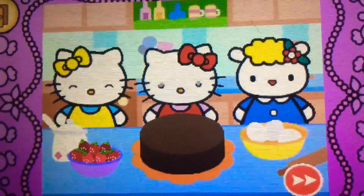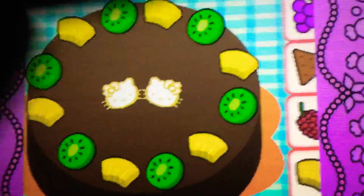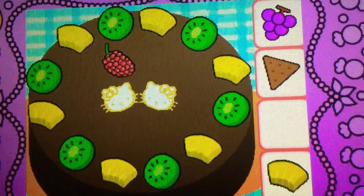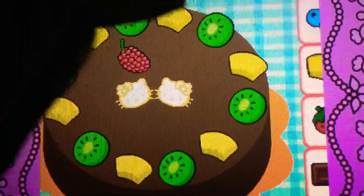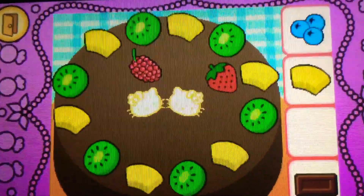Hello Kitty and her friends would like some more. Help Hello Kitty decorate the cake. Drag the raspberry on top. Correct. It's a raspberry. It's red. Drag the strawberry on top of the cake. Yes. It's a strawberry. It's red.